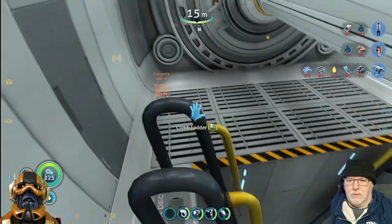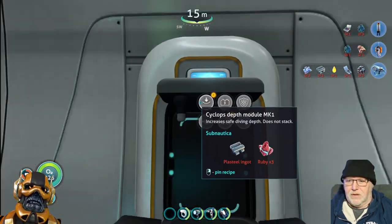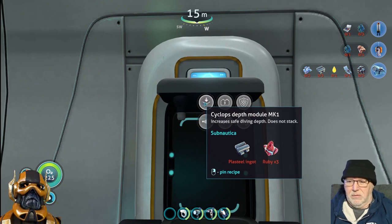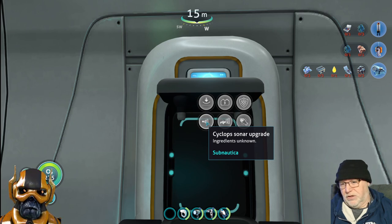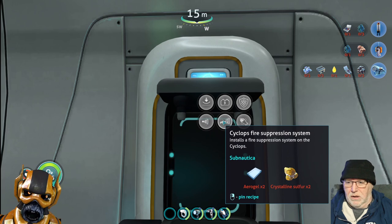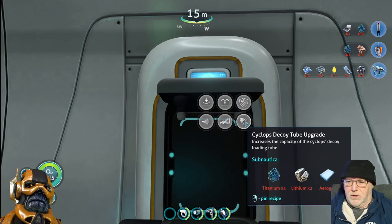We'll put some food back here. This is where you make the stuff. The efficiency module, the shield generator - don't know about the ingredients yet. The sonar - you definitely need the sonar. Fire suppression we can do and the decoy tube upgrade.